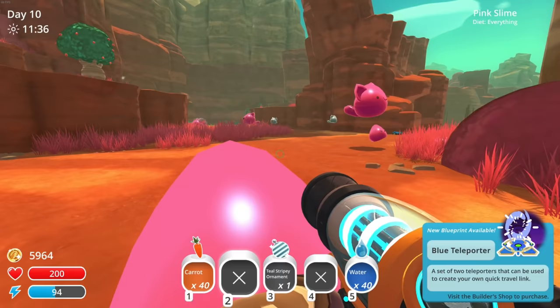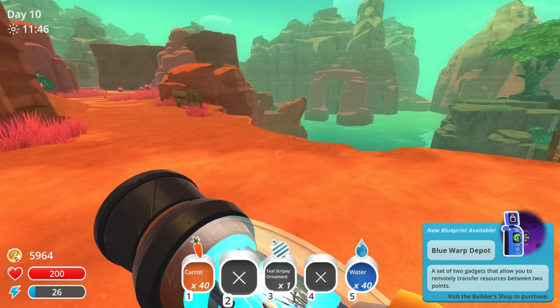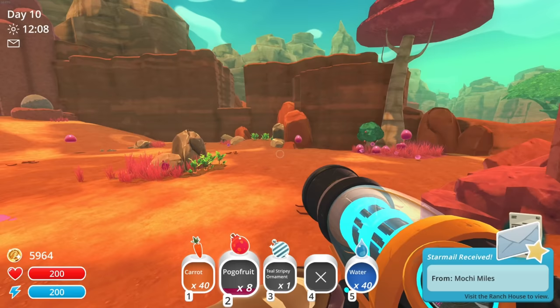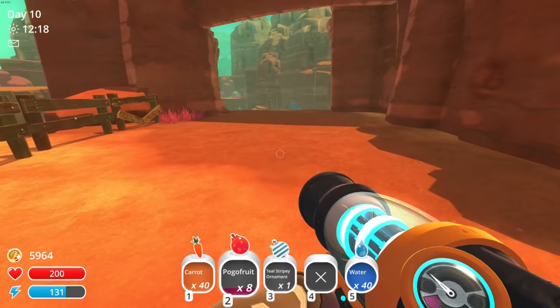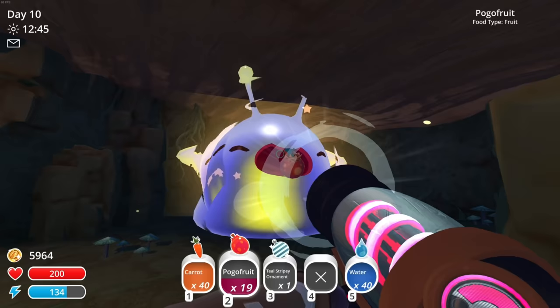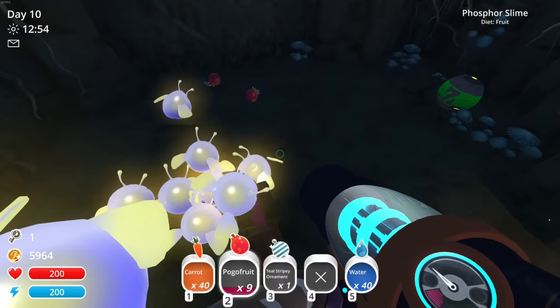We also unlocked the blue teleporter and blue warp depot — I don't know if that's time-based or from purchasing other stuff. We're going to need more pogo fruit; I don't know how much that thing wants. Oh, we got star mail from Mokey Miles — those are the quicksilver ones we can farm now! Let's go give it the last pogo fruit. Finally — there you go! And we got a present — a phosphor ornament, how cute!